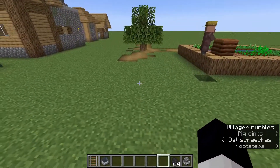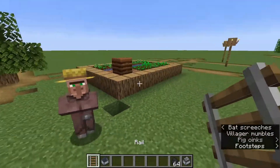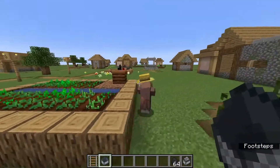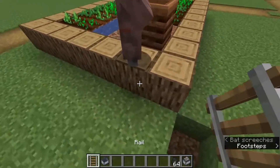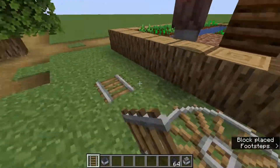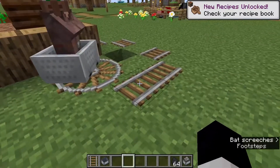The next way you can transport villagers is with rails. Now this is really easy, but it can be sort of resource intensive. What you need are a number of rails depending on how far you're going to minecart the villagers, the same number of minecarts for the number of villagers you want to transport, coal, and a minecart with a furnace. To get the guys in there, this is honestly the only tough part — just getting them to actually get in the minecart. And boom, he's in the minecart.